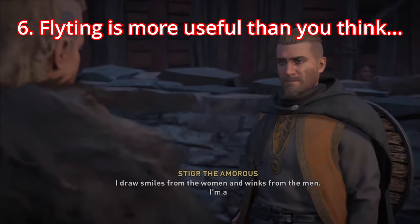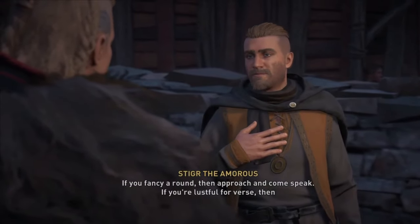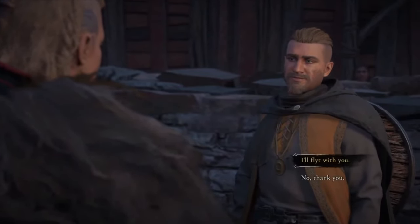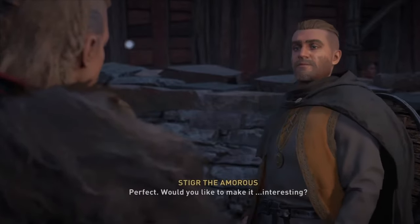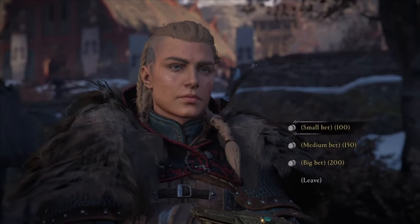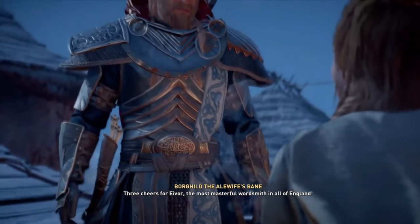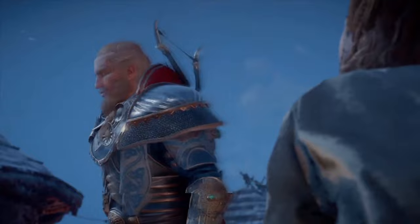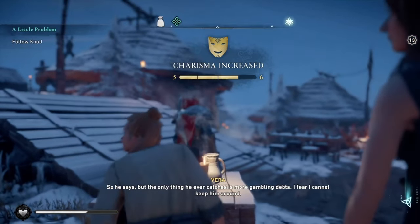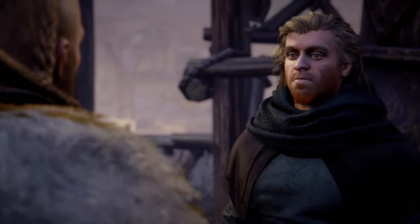Flighting is more useful than you think. In Assassin's Creed Valhalla you're introduced to a rather trivial little task called flighting, which is basically a mixture of slam poetry and freestyle rapping. You'll respond against your opponent with the best rhyme possible — and honestly, this is incredibly easy, so you may as well always bet big to get yourself some easy cash. The reason I mention it is because flighting raises your charisma level, which can make life easier in the future. You'll have many instances where you're trying to gather information from NPCs, and depending on your charisma level you can either pay for information or get it for free. If you see a flighting opportunity, definitely spend the time spitting bars.